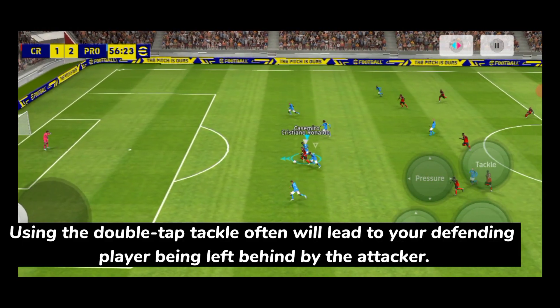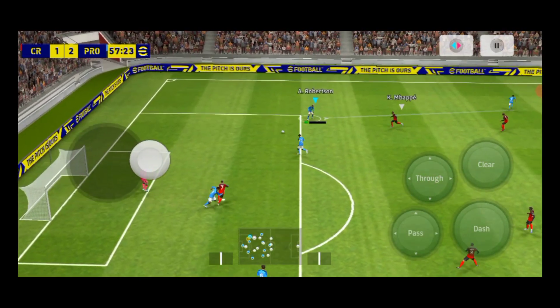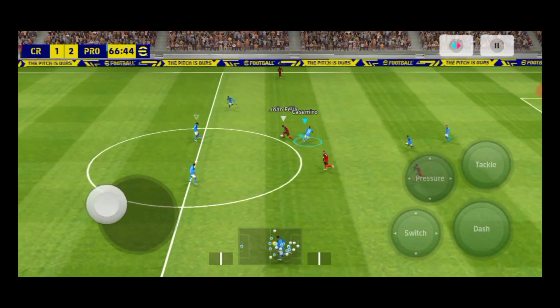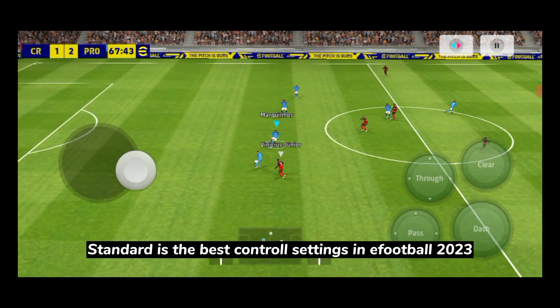Using the double-tap tackle often will lead to your defending player being left behind by the attacker. Standard is the best control setting in eFootball 2023.